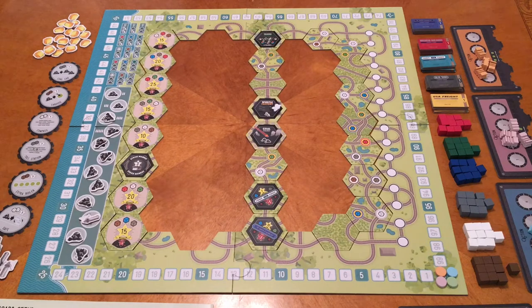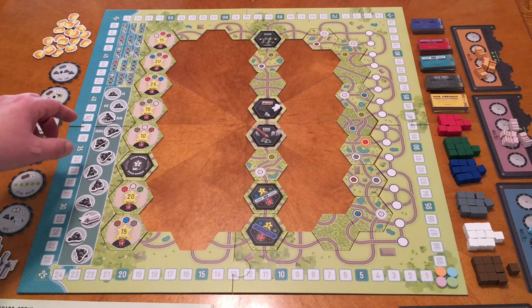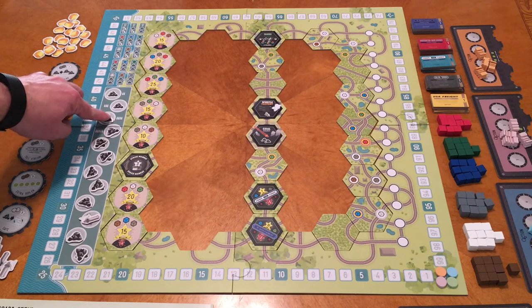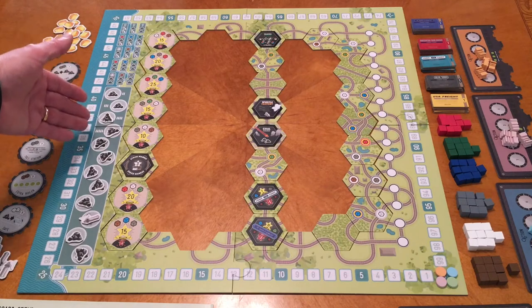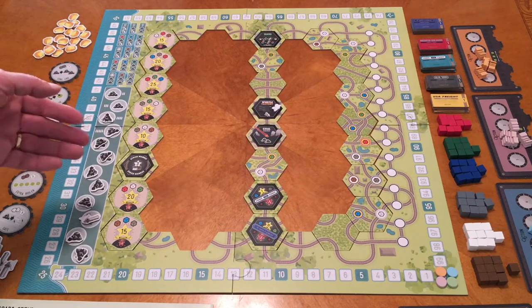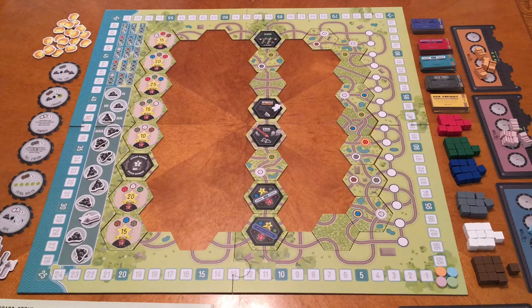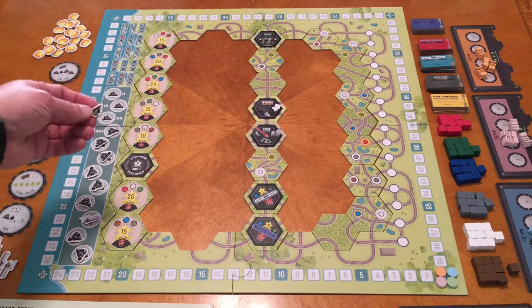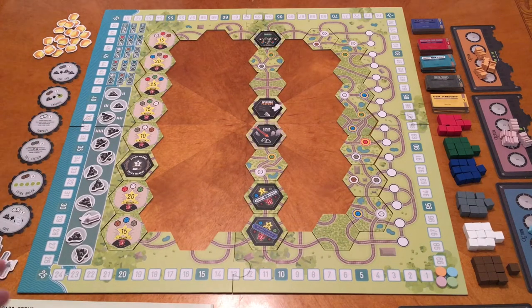We place coal on the track — this is the timer for the game. The rules say to place two coal per player. Since I have this set up for four, I'd normally start with eight coal on each spot, but to avoid messy stacks if they get knocked over, we just put one coal there and designate one person the coal baron. At the beginning of each round, they take that coal off the track and give everybody else two coal per turn.